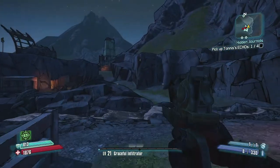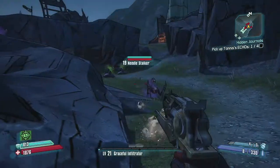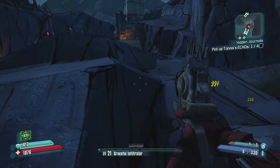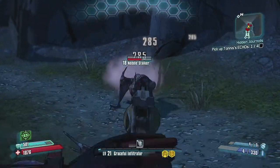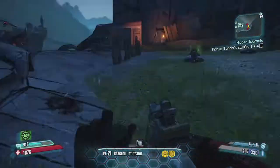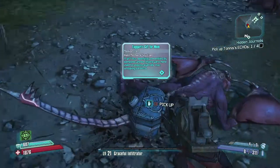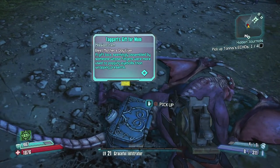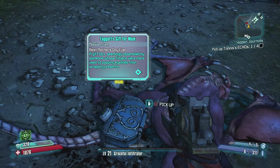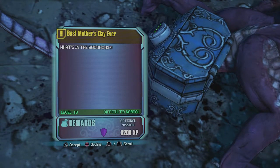The next one of Patricia's audio logs is supposed to be in this area, which is inaccessible for vehicles, but at least we can kill some stalkers here. There's a quest - Daggard's gift for mom. A gift box seemingly assembled by someone whose fingers were more used to popping eyeballs than wrapping presents. And that is the quest I really want - Best Mother's Day Ever. What's in the box?